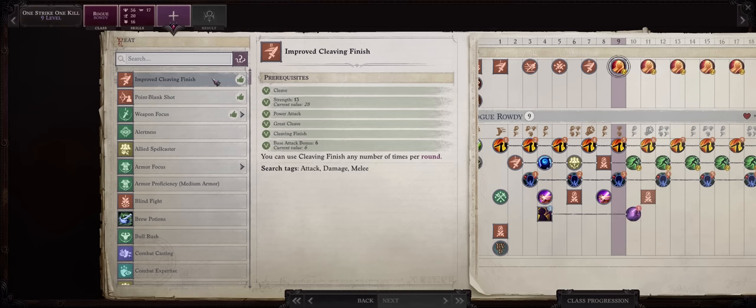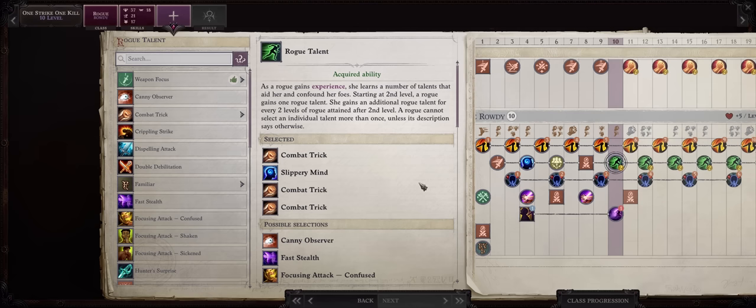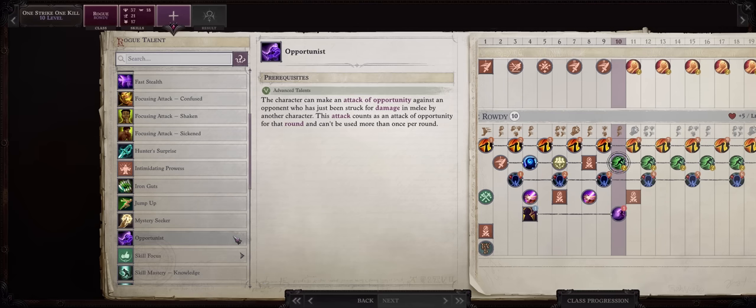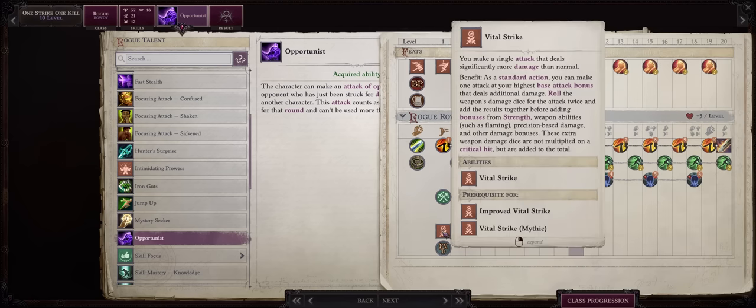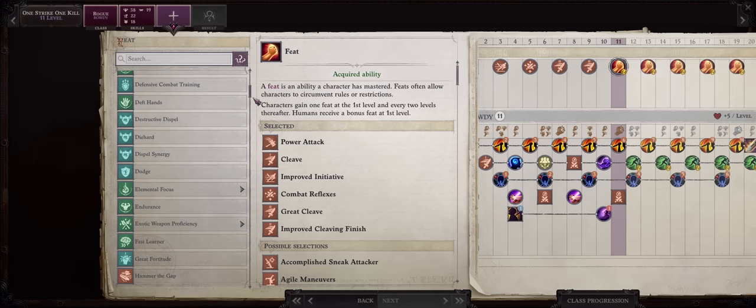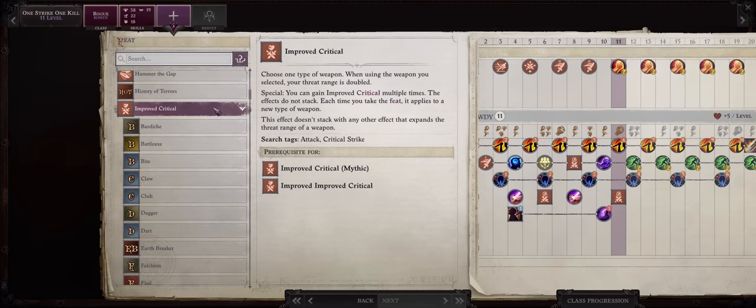For level 9, Improved Cleaving Finish at last. For level 10, we get our first advanced rogue talent and ideally you want to go for Opportunist. Opportunist pretty much gives you an extra attack per round — whenever an ally hits an enemy at melee, once per round you'll get to make a free attack of opportunity against them. It's just yet another way of getting more attacks instead of being limited to just one through Vital Strike. For level 11, at last we can get Improved Critical, which highly increases the power of any Vital Strike build.